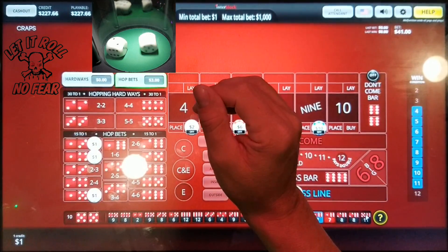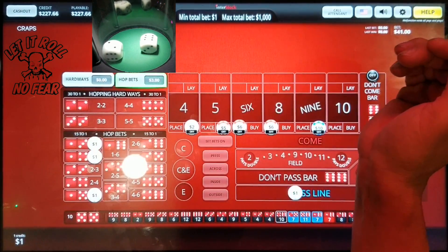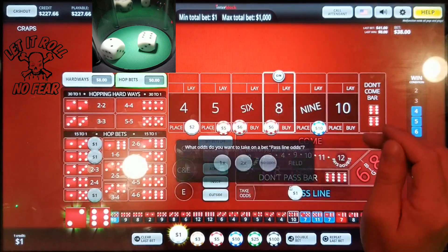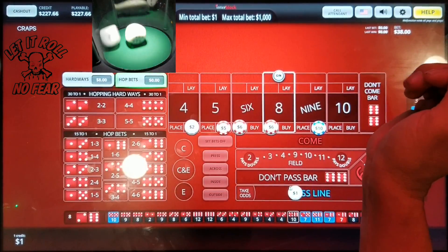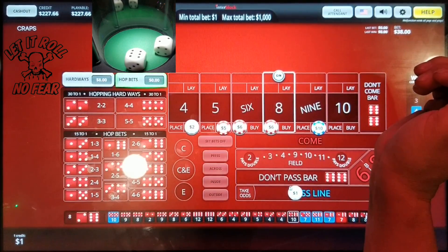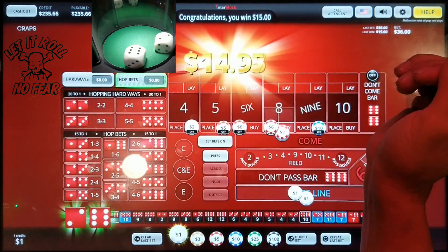Let's do a hop on the come out — pull for a single on the dice. Nope, six-two-eight. Six-two-eight winner! Eight easy winner! Frontline winner — take the dump, play the line, we're coming out.